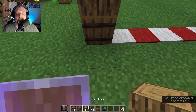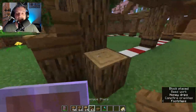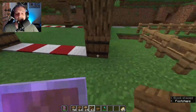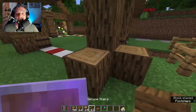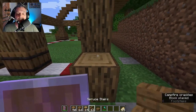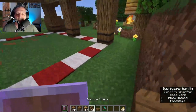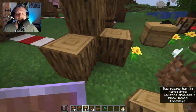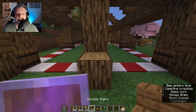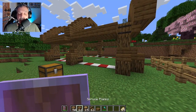The next step is a simple one — we are going to place some oak logs and some stairs on top, just like that. We do that in every column, and when you get to the corners you put both of them. Leave the entrance there for a minute. When we get back to the corners we place both of them. It's going to be a very nice build. That is how it's looking.